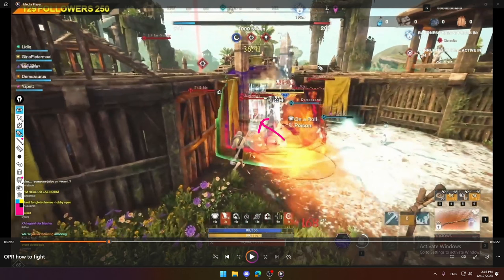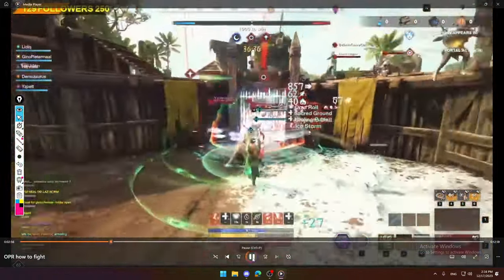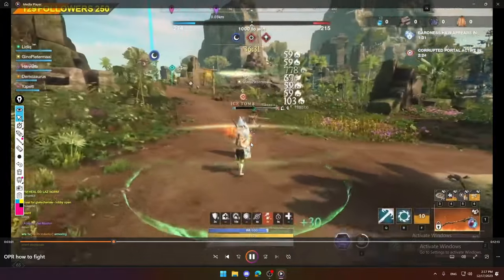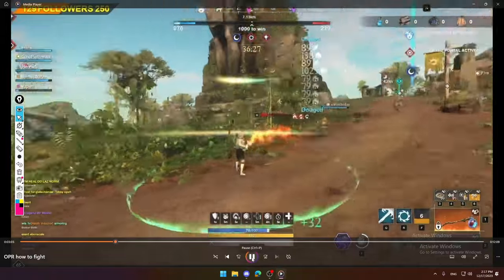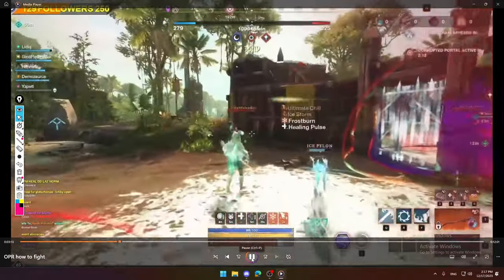An even better choice would be to split your army so they can enter from the back door, but unfortunately in OPR there are quite a lot of random players with whom you cannot have the best communication. Also to note — this is the perfect example of how an assassin should play, because as you can see here we have an archer, a mage, a healer, and another light user — the perfect scenario for an assassin to jump down from the ramps and apply pressure. The priority would be the healer, but if they have more than one assassin it would be a disaster for your team.